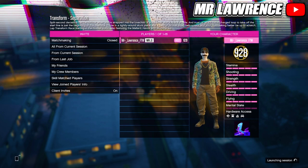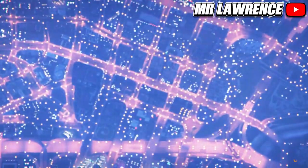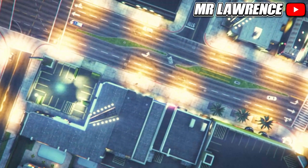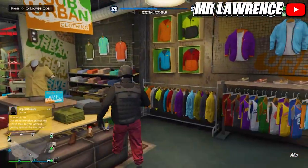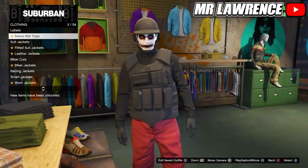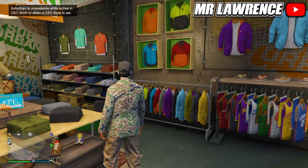Start the race on your own and when you are on this screen, quit. When you spawn back, quickly run back inside the clothing store and go into any clothing section, then wait till it kicks you out of the menu. Now retire as a CEO — you will still have the tan joggers outfit and now you can make your own cool tan joggers outfit.